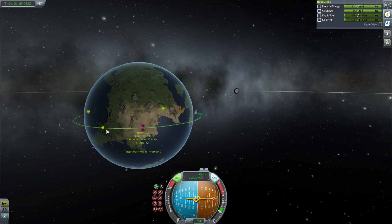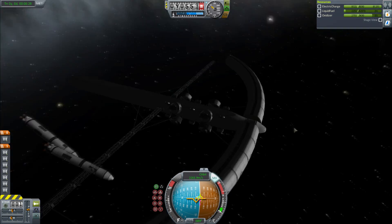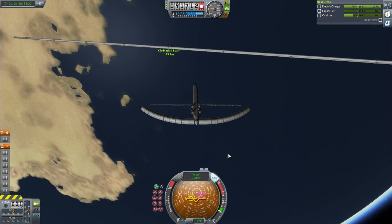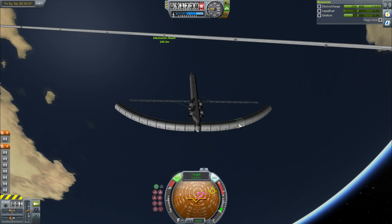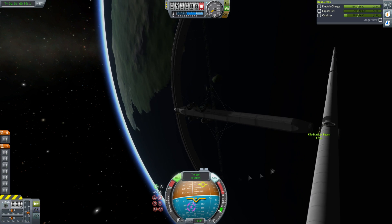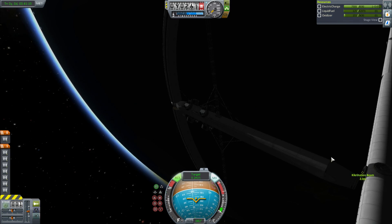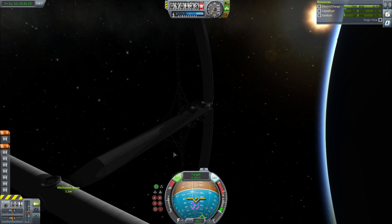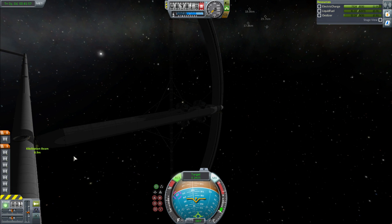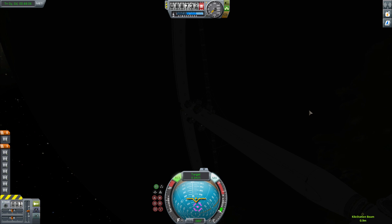Once we're in orbit, we decouple the boosters and the nose cone, get to the beam, and just need to maneuver the ring in — obviously rotate it 90 degrees or it's going to be a pretty bad ring. But after lots and lots of attempts I experienced the same problem: the docking ports just aren't working. They're not doing their one job. After a huge amount of trying — including some rather suggestive bumping — I gave up on this ring.